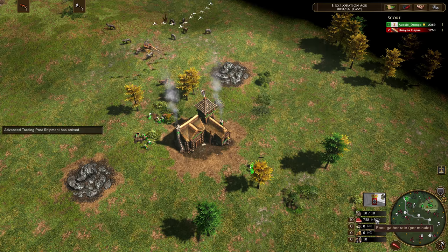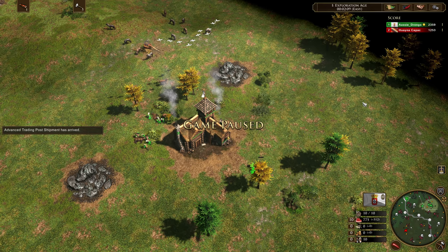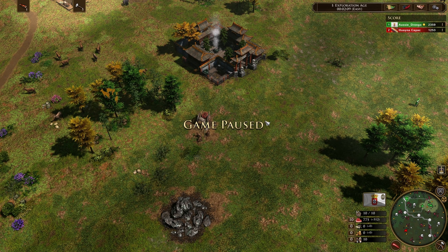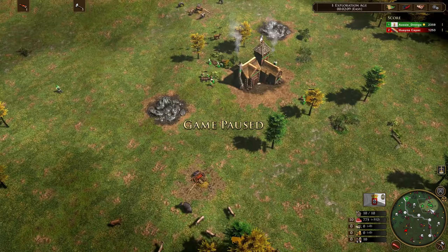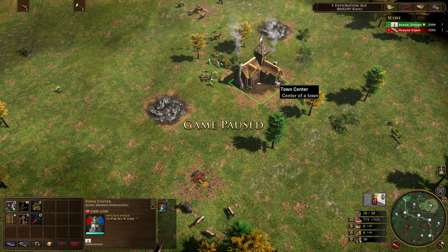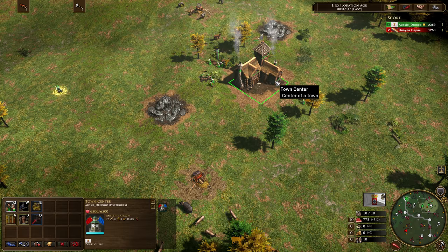I'll pause it right here. Every single game — done without food treasures — you're going to be aging up around two minutes and ten seconds; I expect you to do the same. If you find a food treasure it's a different story. A 75 food treasure probably takes six to eight seconds to gather, which is a decent chunk of time off your age-up. Look for those food treasures. We're going up with the quartermaster in both build orders.